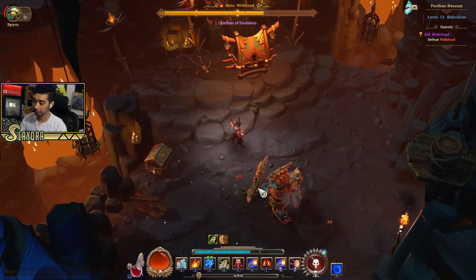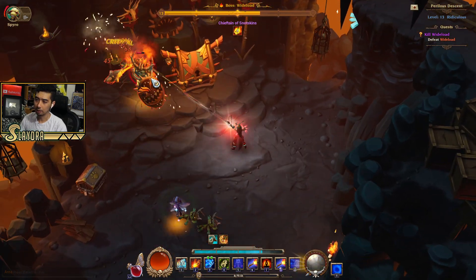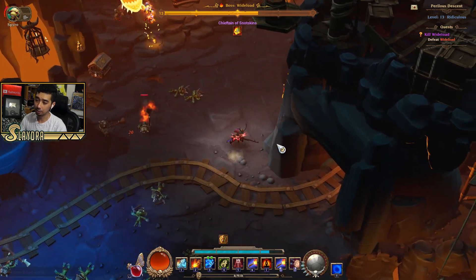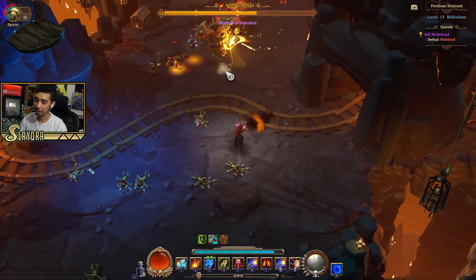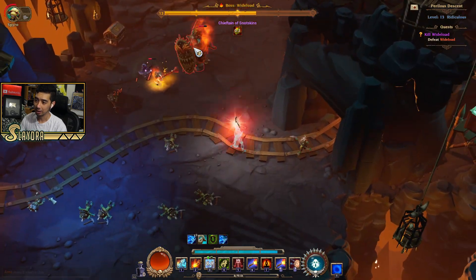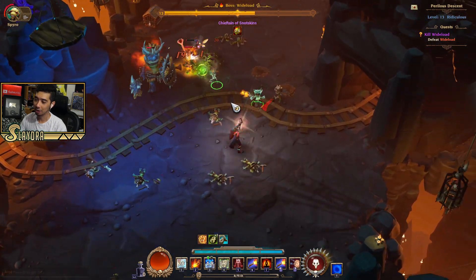We'll go ahead and eliminate him. You'll see we're just doing a lot of crit — that's the plan for this build. We need to make sure we can manage to take him out. I didn't notice we were out of potions here. In this game, you don't have unlimited potions — they are drops, but you can buy them in town too. I'll show you guys the town and more mechanics.